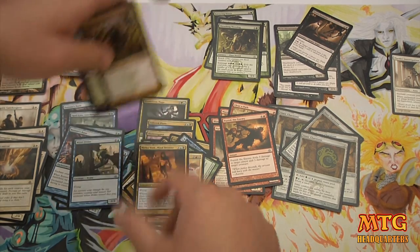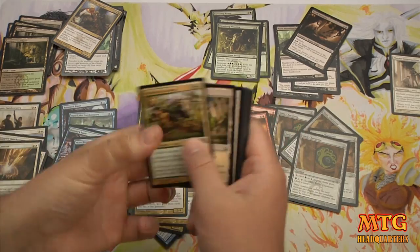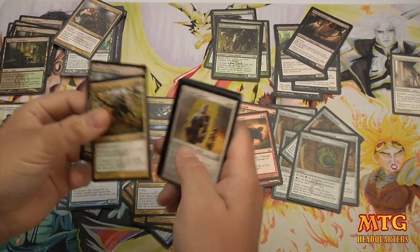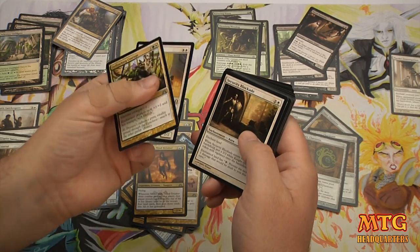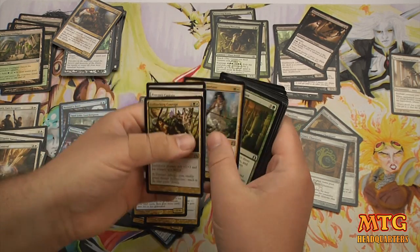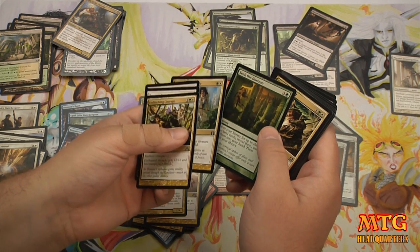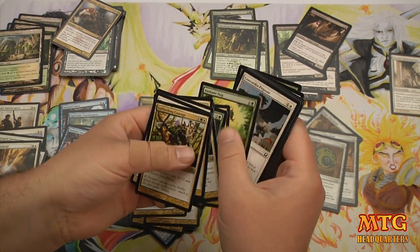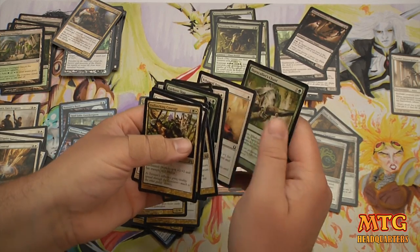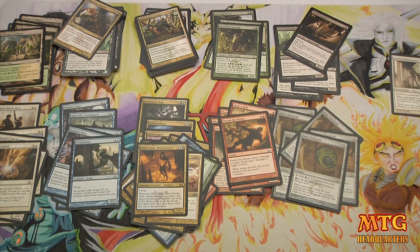It's a great Orzhov pool but not that great of a Selesnya pool. Unflinching Courage is really good, Precinct Captain is really good, Security Blockade is pretty good, Call the Conclave is pretty good — but we didn't get like an Armada Wurm. We got real basic Selesnya stuff, so I'm not dead set on Selesnya at this point.